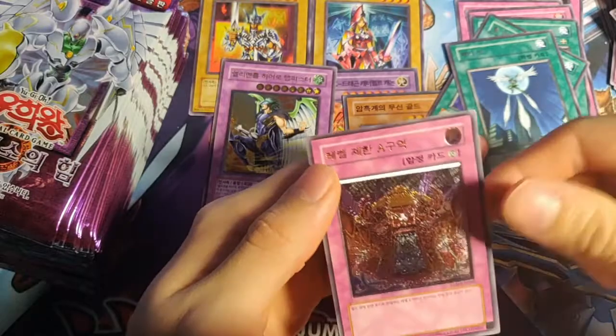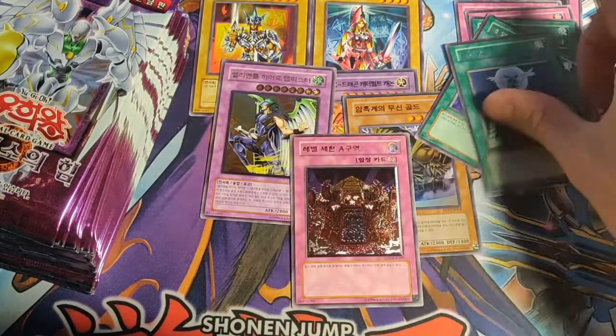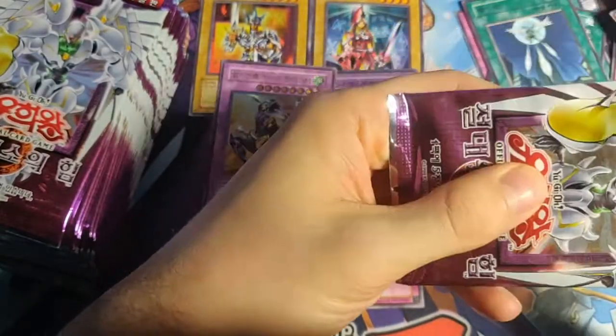We have another Ultimate Rare right here — and it is Level Limit Area A. Again! So we have duplicate Ultimate Rares from two boxes. That's... that's unfortunate. Well, that's really unfortunate.